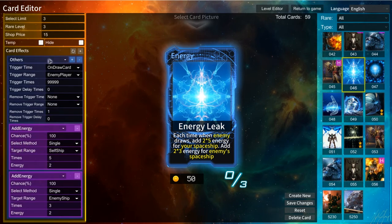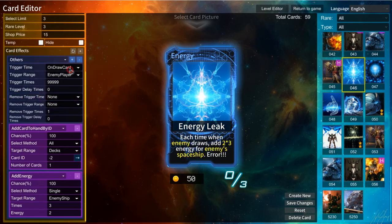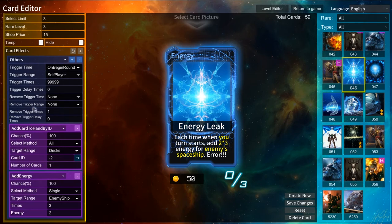If we change the actual effects — each time when my turn begins, add some card — I have a 50% chance to add a card. If I don't configure the right card ID, it will show an arrow. I configure card ID 48, so it will be a temporary golden finger added into my hand.